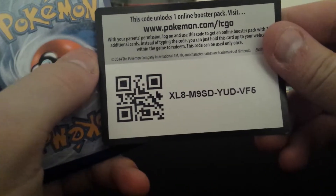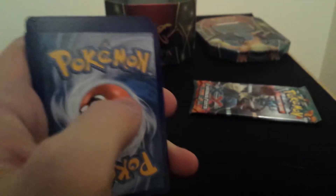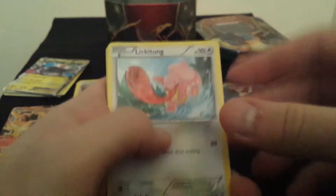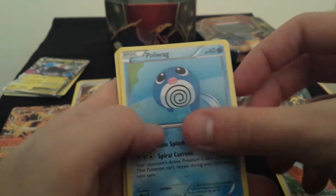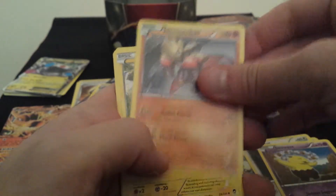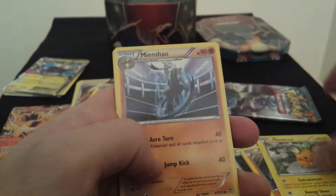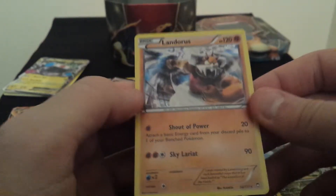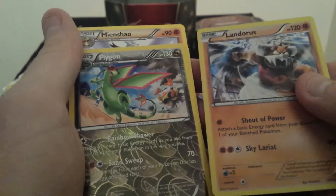Onto the two Furious Fists packs. There's a code card for you guys — treat yourselves. Let's see if we get another EX — that would be brilliant. Lickitung, Poliwag, Slakoth, Noibat, Drowzee, Hitmonchan, Dedenne, Mienfoo, reverse Flygon, and Thundurus. Not bad — two rares again.